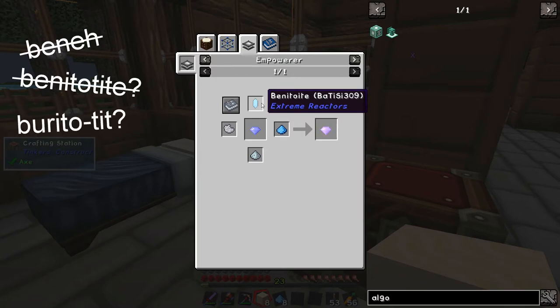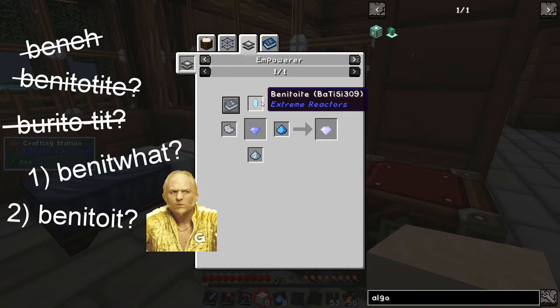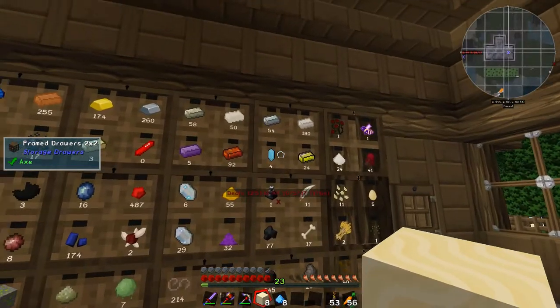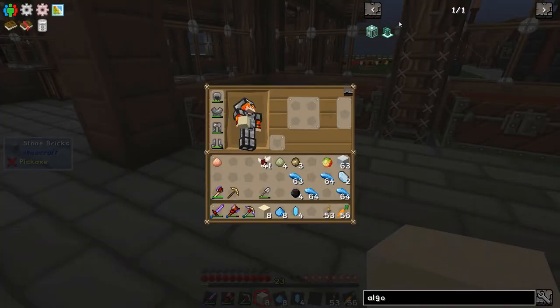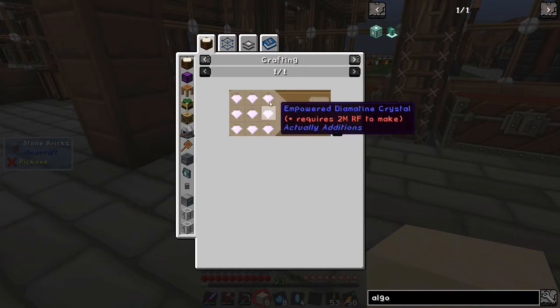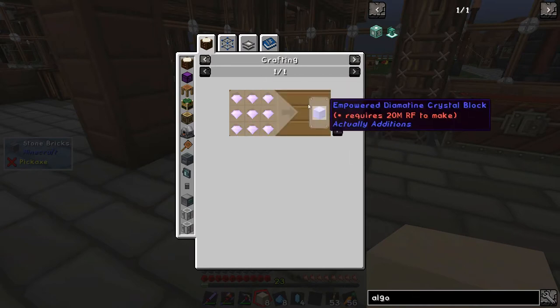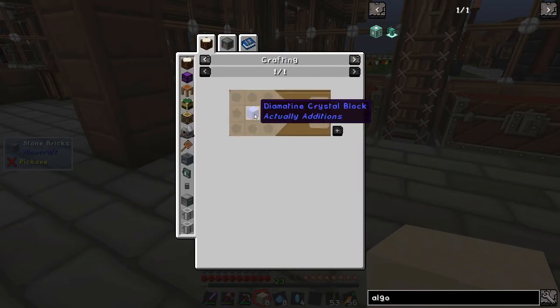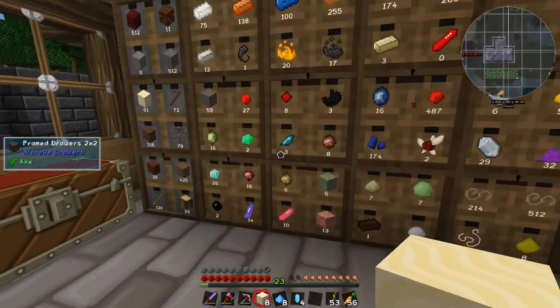Benitotite - okay. I'm falling off the grid on pronouncing benitotite. Is it 'benitoite', 'benitoite', or 'benitotite'? Let me know! Have I got any of these things? Yes I have. So I think I'm probably going to make a couple of these empowered diamantine crystals - actually, am I going to burn nine diamonds to make nine of these things? I know I'm going to need them at some stage, but do I really want to do nine diamonds?